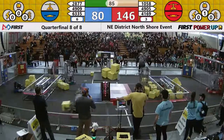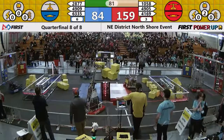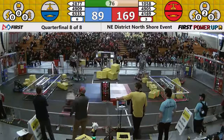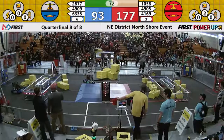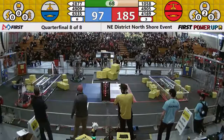Red Alliance has one cube in their vault — looks like two. They're looking for levitate. 1058 PVC Pirates drops off their cube; the scale is now balanced in their favor. 4909 Bionics dropping off a third cube — they are one behind PVC Pirates.